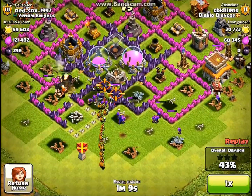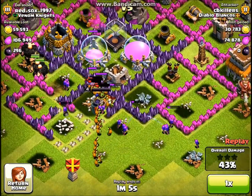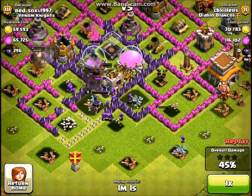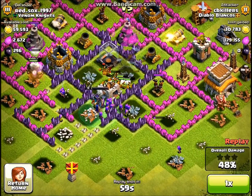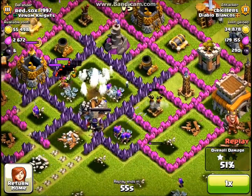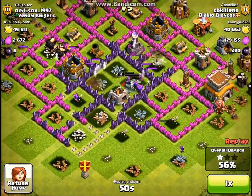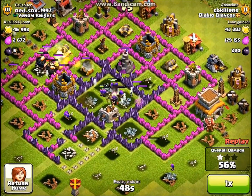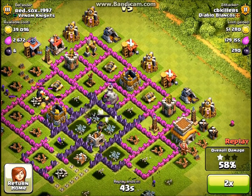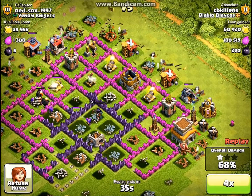This guy just started dropping hundreds of goblins — over a hundred goblins, he just dropped them all. He got lucky that my mortars didn't take him out in one wipe, and they kind of wreaked havoc in the middle, but then my defenses finally took them out — though it was too late. He also had a couple of witches. He'll just finish up whatever he's got damage on, but he doesn't get a hundred percent because my base is too good.